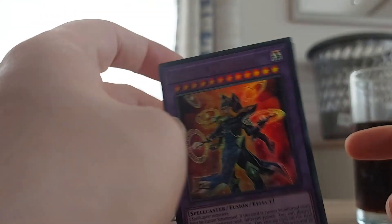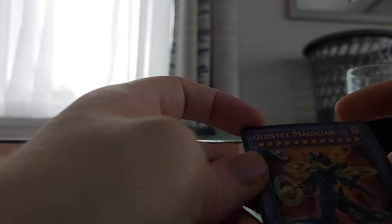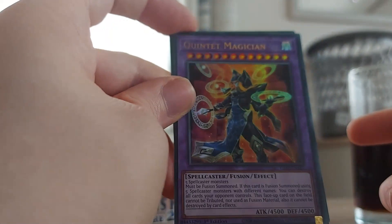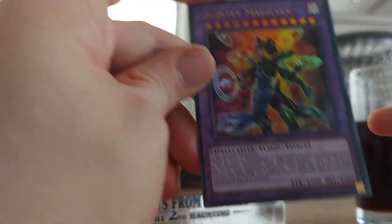Quintet Magician is, if I recall, really strong. It destroys all cards your opponent controls. If you use five spellcasters, you just blow up everything your opponent controls. Quintet Magician can't be affected by, or use any material. Also can't be destroyed by card effects. The first part you'd think is a detriment, but this means it can't be Kaiju'd. So you can't just Kaiju this. You have to use non-destroying removal — you could Compulse this — but you can't destroy it and you can't Kaiju it, which is relevant. This is hard to get rid of. So that's cool.